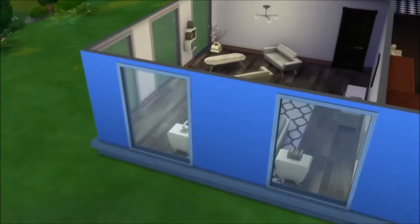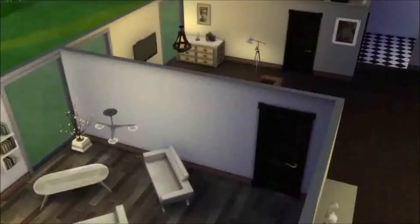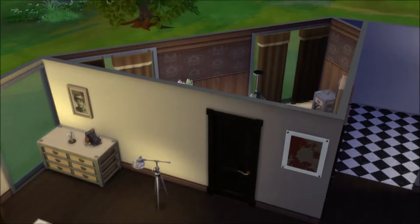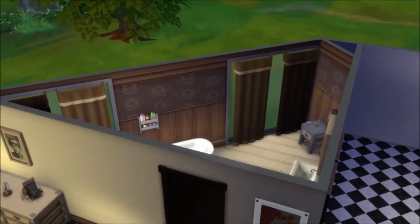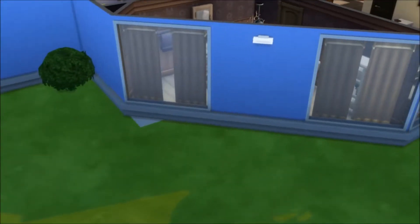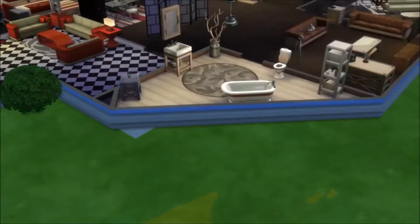The bedroom also has this nice little sitting area for your Sims. And then from there we have the bathroom — much darker. I would say this is the other side of the 70s, that side where when you move into the house you want to remodel right away.